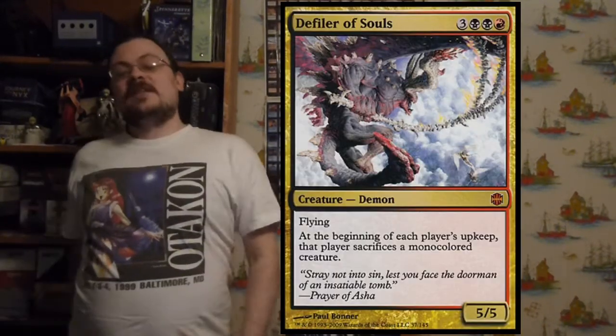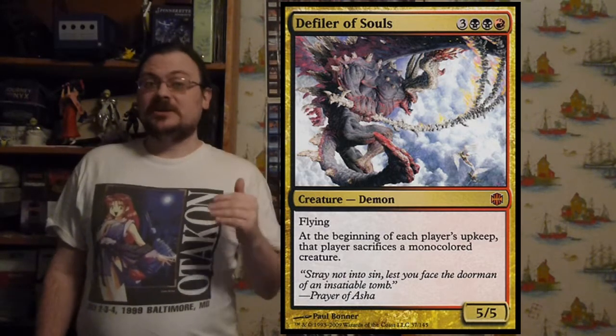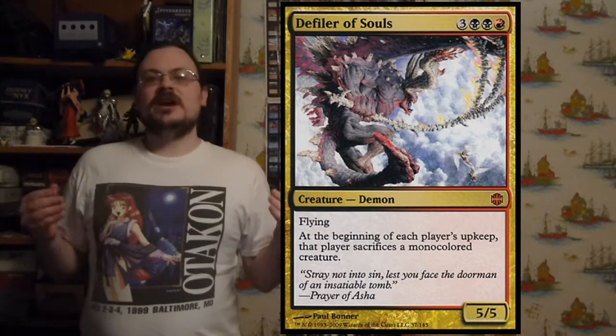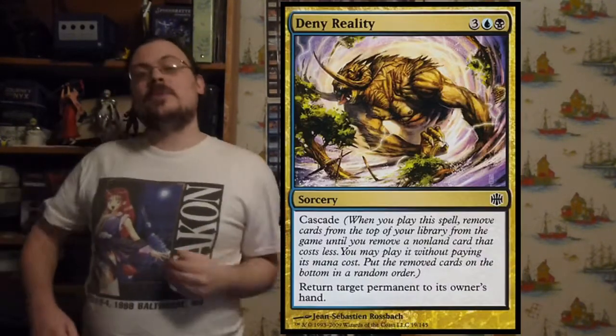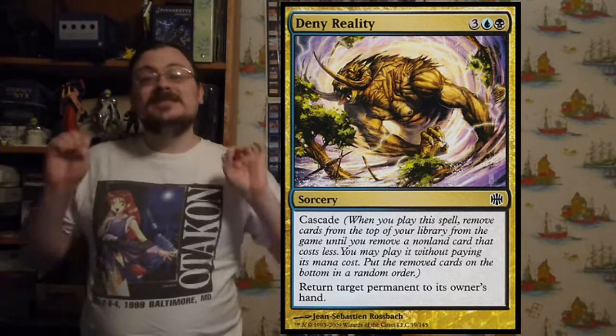Defiler of Souls is a flying 5/5 where at the beginning of each player's upkeep, that player sacrifices a mono-colored creature — really great if you're playing multi-color and no one else is. Deny Reality returns a target permanent to its owner's hand and has Cascade, making that five-mana cost worth it.